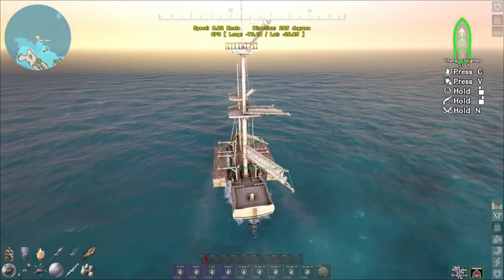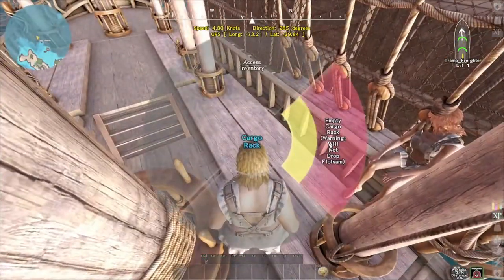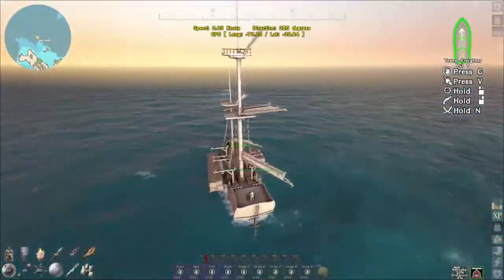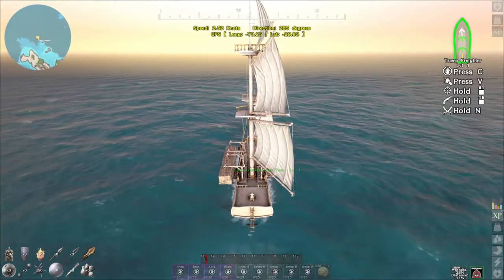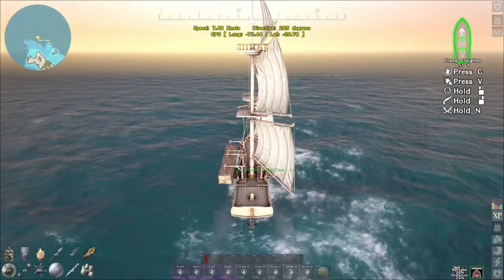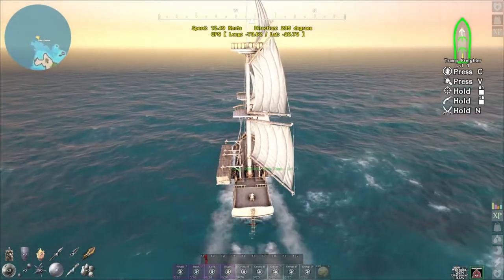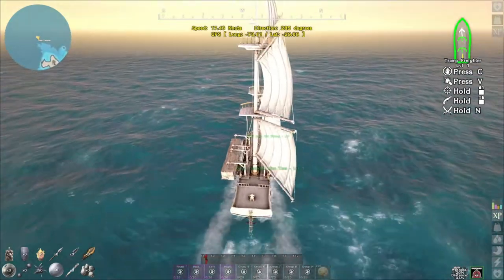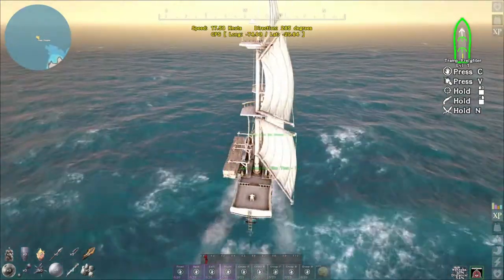That's with the four cargo containers. What we're going to do is empty one of these cargo containers and see if that changes anything. You can notice the pickup speed is a lot faster with one rack dropped — we're going about 17.5 knots with one cargo rack dropped.